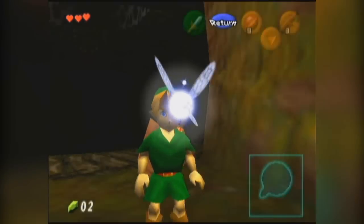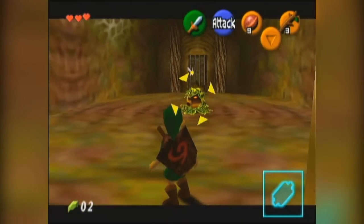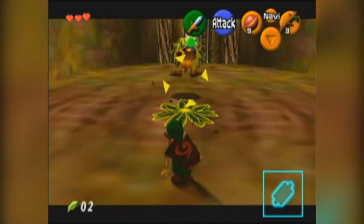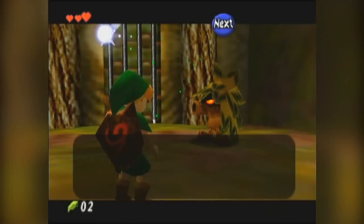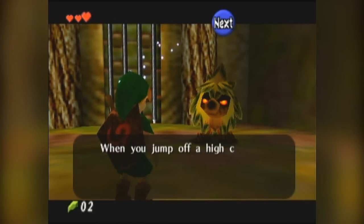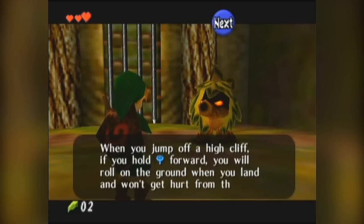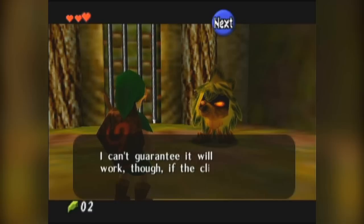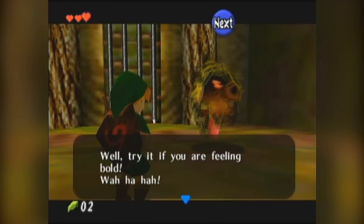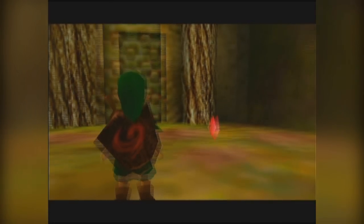Here's an interesting enemy — this guy is a Deku Scrub. He bounces nuts at you. Basically, you hold the shield while Z-targeting and he'll run away. If you walk near him he'll say 'forgive me master.' He gives you a clue: when you jump off a high cliff, if you hold the stick forward you'll roll on the ground when you land and won't get hurt from the fall — though it may not work on really high cliffs.